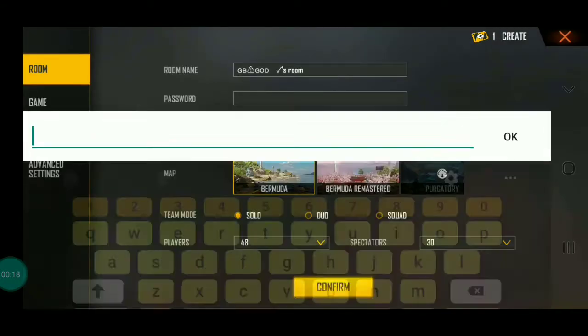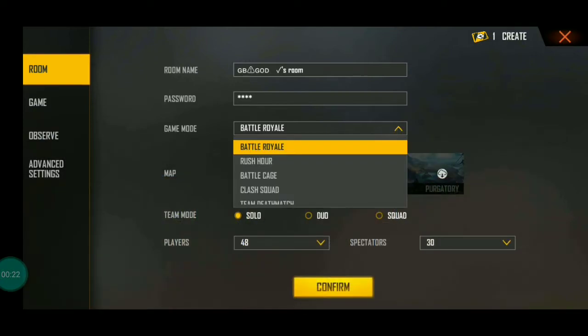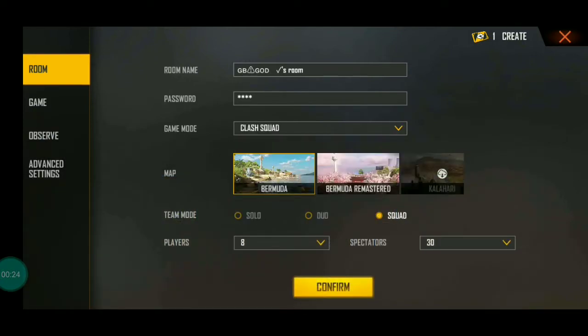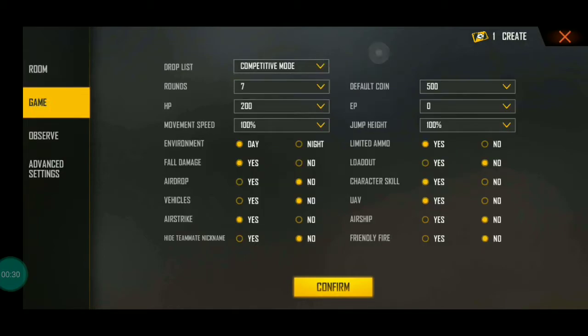Let's create a custom and create a password. You can find the name, and you can find the class code. You can find it in high school — it's competitive mode. There are 13 rounds, 200 HP, and movement speed 100.